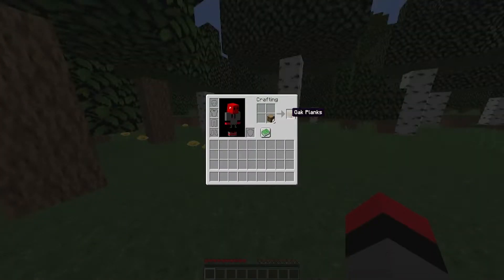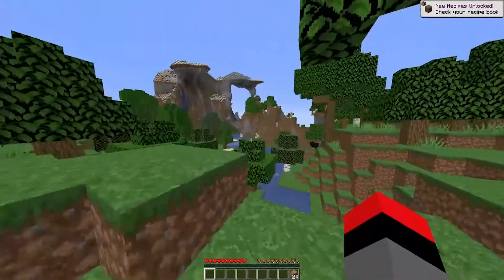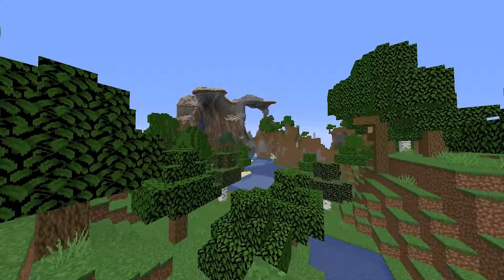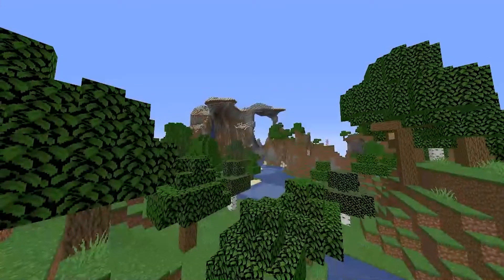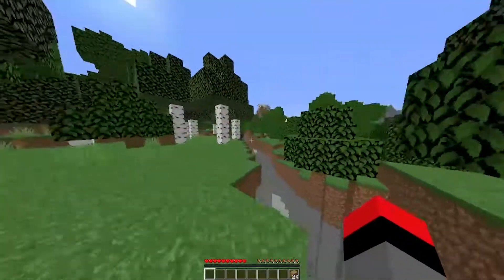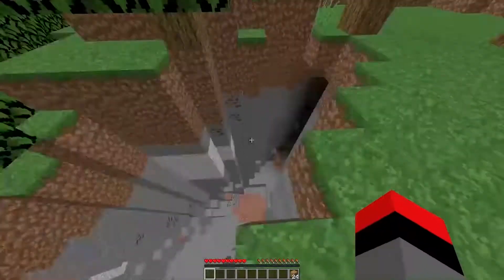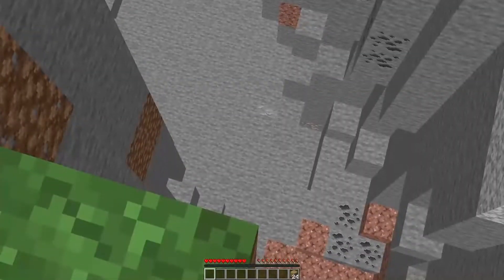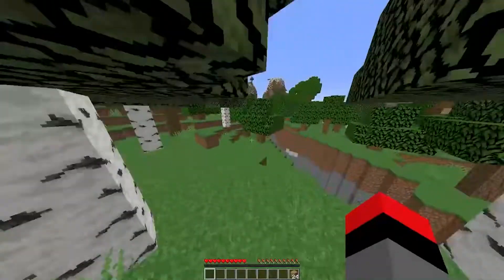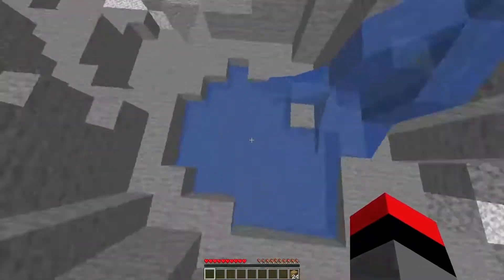We got a good spawn. I was looking at this area over here — this looks good, damn. But you know what, I don't think we're gonna build there. I kind of want to go exploring. I want to get down here to get some iron and some coal and stuff. Yeah, let's go ahead and get down here and get some iron and some coal.